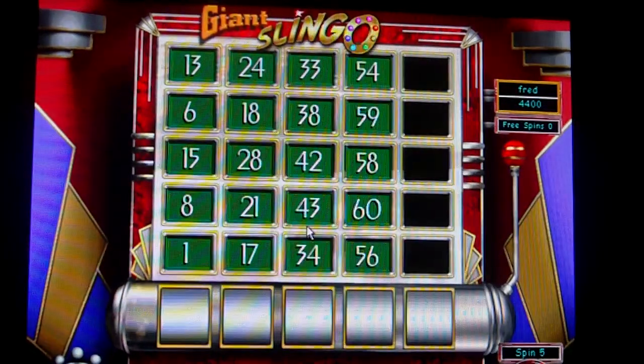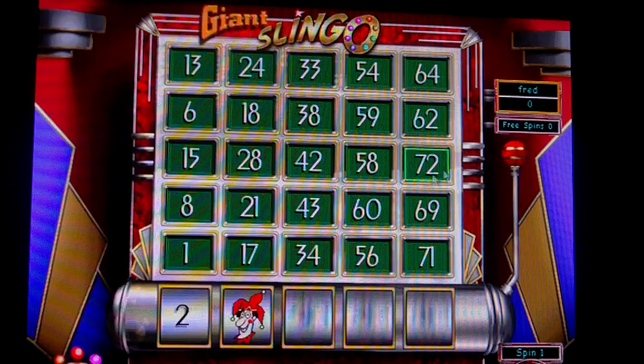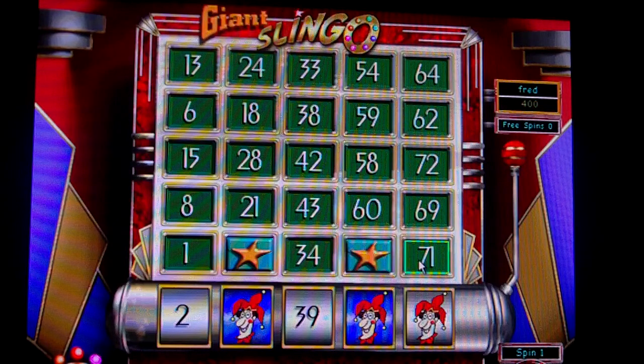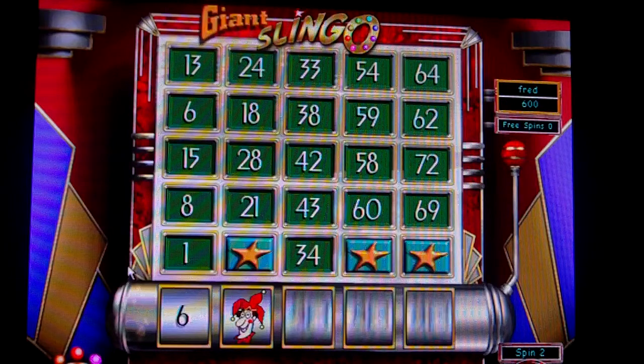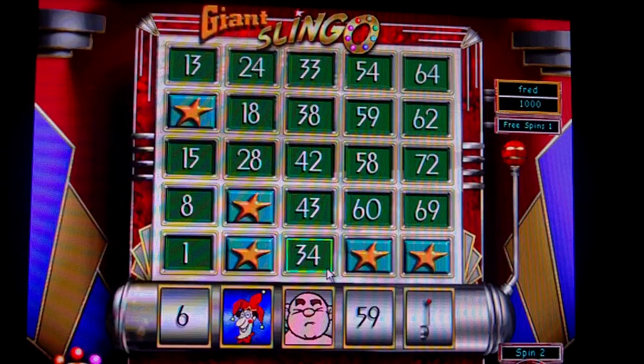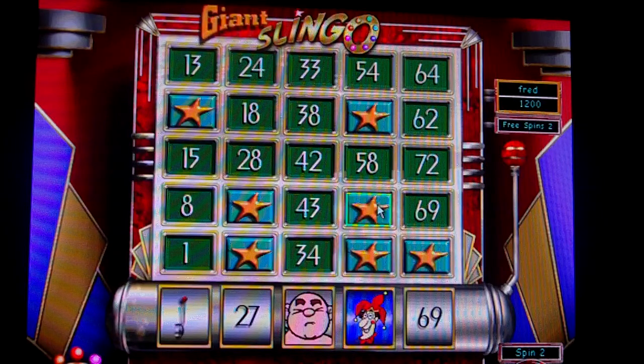Now we'll show you the giant card. So what this will do is once I find all the ones that I have, the giant will cover the ones I didn't get, or give me a chance to get some more. There's a blessing and a curse to it because you can still get the devil.